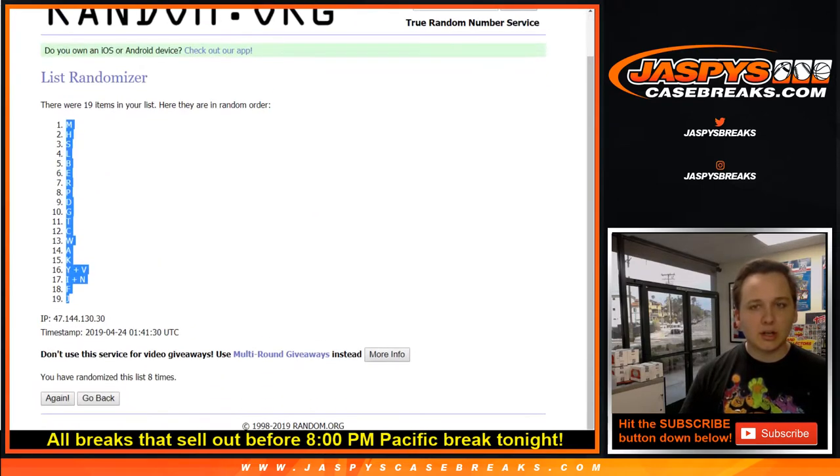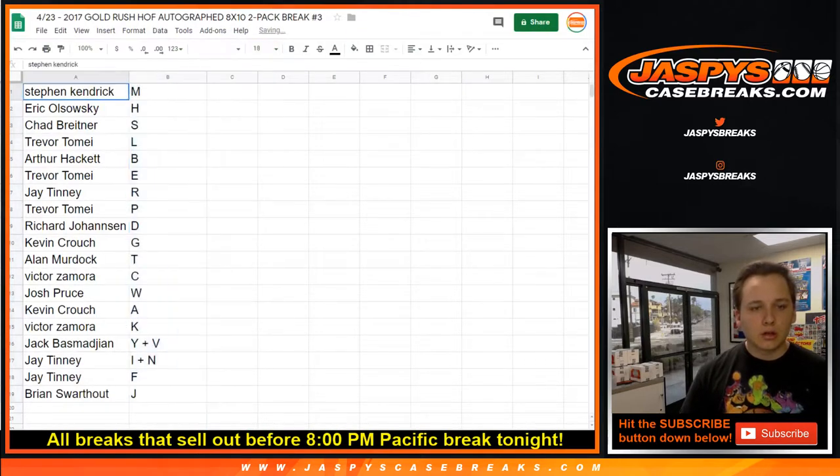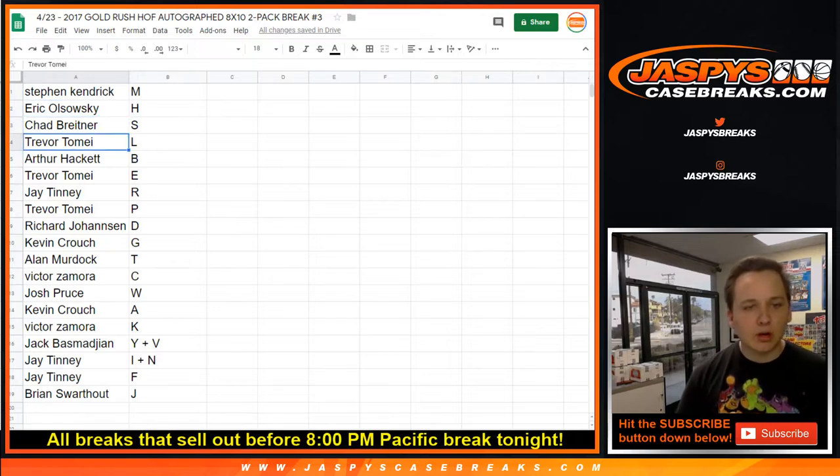Letter M down to letter J. Stephen K. gets M. Eric gets H. Chad gets S. Trevor gets L. Arthur gets B. Trevor gets E.